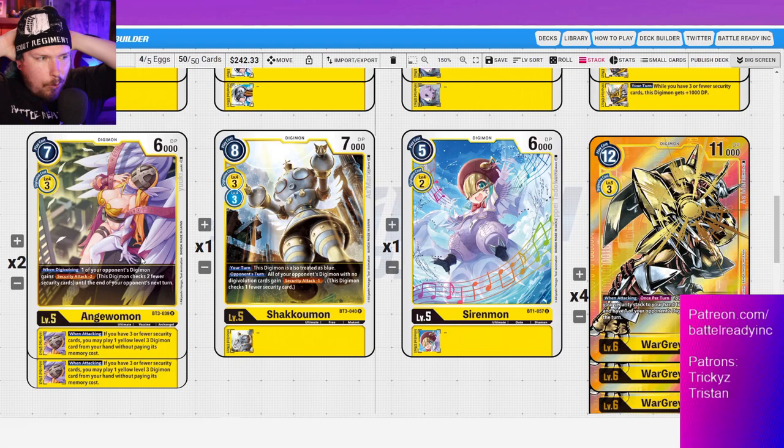I only have Angelomon at two of currently — I might want to run more, it just needs more playtesting. If you have a bad rookie rush problem at your locals, you might want to stick with running two Shikakumons. Or if purple rookie rush is going to be a big problem, you might want to run Shikakumon for that — giving security attack minus one to anything without digivolution cards is great, and with digi-burst being a thing now, Shikakumon stops something like Nidhoggmon from digibursting and then being unable to attack. Really liking Shikakumon as a tech card.